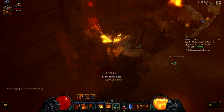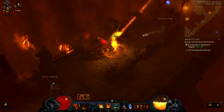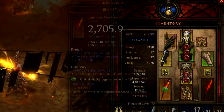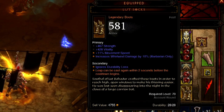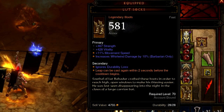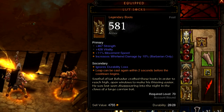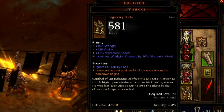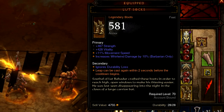As a random secondary stat they ignore durability loss, which is kind of cool. I definitely plan on using these for a good long while. I could probably find better boots eventually, but right now this three-leap thing is so cool. One last thing to mention: there is a set that barbarians can get that makes every leap spawn an earthquake, so these boots plus that set could be a pretty devastating combination — spawning earthquakes every time you leap, and you can have three leaps.